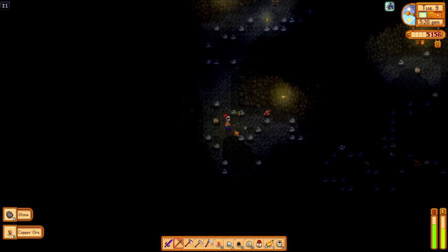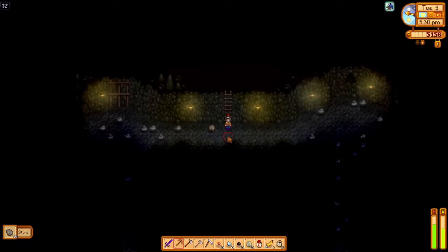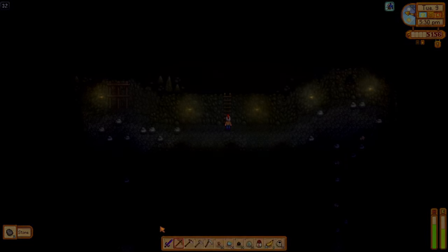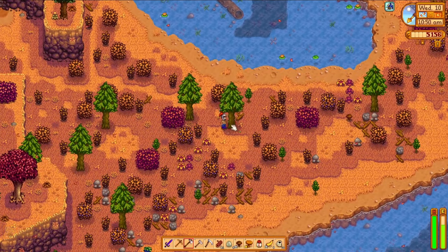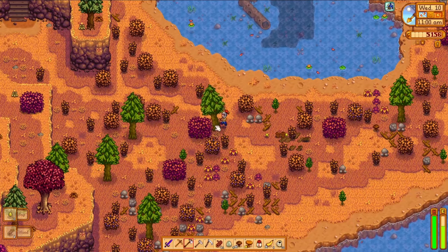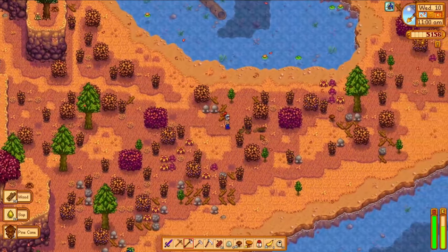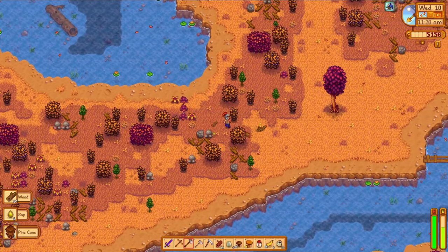Days 9 and 10 don't really hold much egg-citement. I do my chores and again spend all of day 9 in the mines targeting resources for kegs - those resources are copper, iron, wood, and oak resin. Then, to mix things up, I spend the entirety of day 10 foraging and chopping trees. Our last two skills, foraging and combat, are slowly making their way to level 10, and 12 experience for every tree chopped is okay. I feel like I've proven that the wood is infinitely valuable.